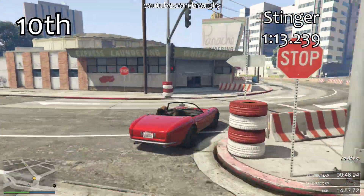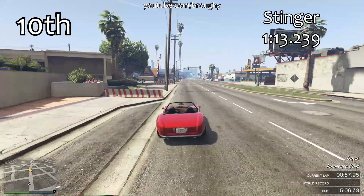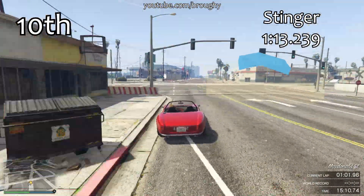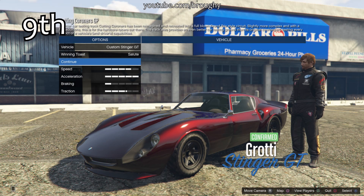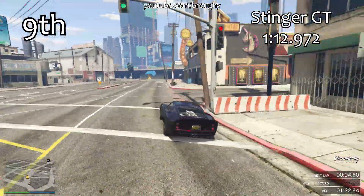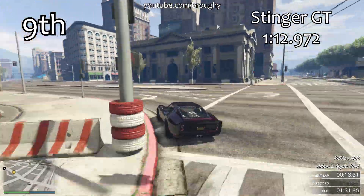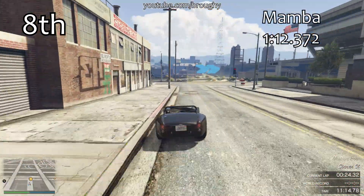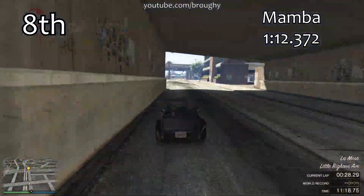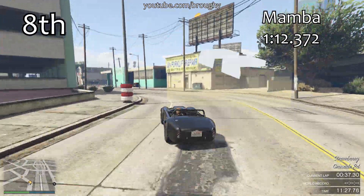Coming into the top 10 now starting with the Stinger - a very nice vehicle to drive. A 1:13.2 isn't too bad, and it's the start of a group from 10th place up to maybe 4th place where we've got vehicles that are all relatively close on pace and well balanced. The Stinger GT is just ahead of the Stinger in 9th place - they're pretty much exactly the same under the hood, with just a few small suspension differences that change the lap time a little bit. The 0.3 second difference isn't much at all, and both are very nice vehicles to drive - the Stinger GT especially. In 8th place we've got the Mamba, a very small vehicle that can get a decent lap time but is very difficult to drive consistently. It really does not like the bumps of city circuits, but a 1:12.3 is a respectable lap time.